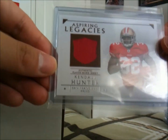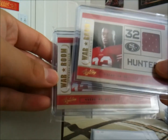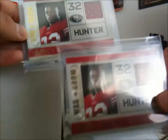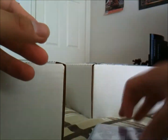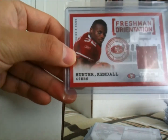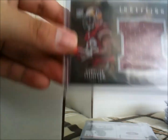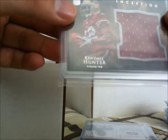Then we have a Kendall Hunter jersey card, and two of these Kendall Hunter War Room jerseys — one from Absolute, and a Freshman Orientation from Rookies and Stars, numbered out of 299. Here's a Jumbo numbered 158 out of 158 from Inception — my girlfriend actually picked this one up.